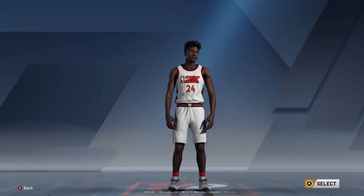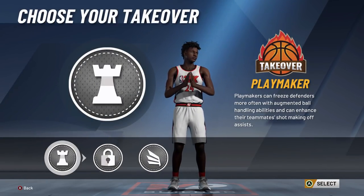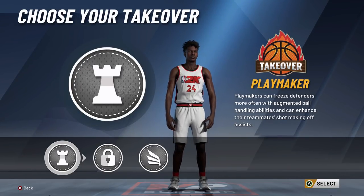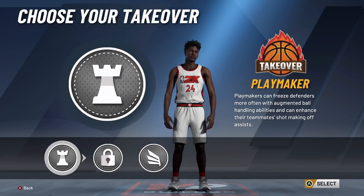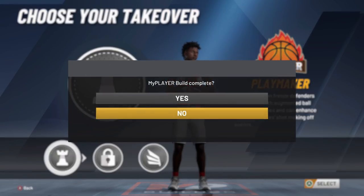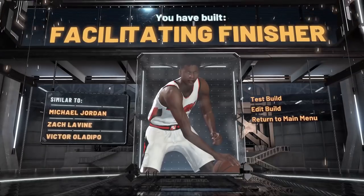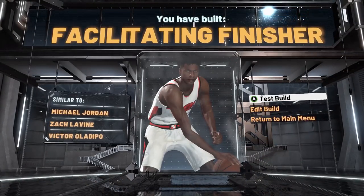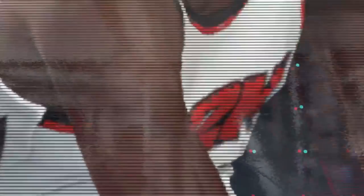For the takeover, I'm going to go with playmaking. Playmaking will increase your ball control, so as soon as you have that unlocked you'll have every dribble move in the book. You get plus 10 into your ball control, so you will have an 87 ball handling on this build. That is incredible. Playmaking takeover for this build, and this build is actually called a facilitating finisher. You are Michael Jordan on NBA 2K20.